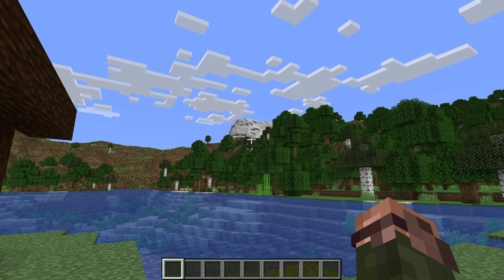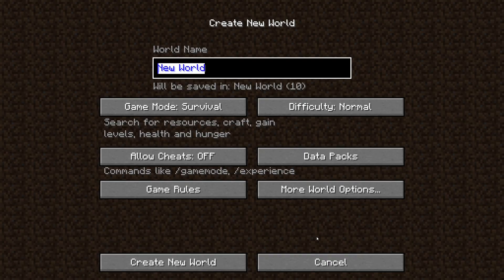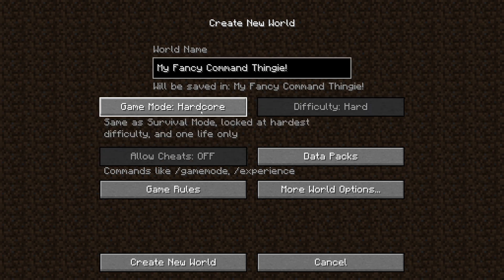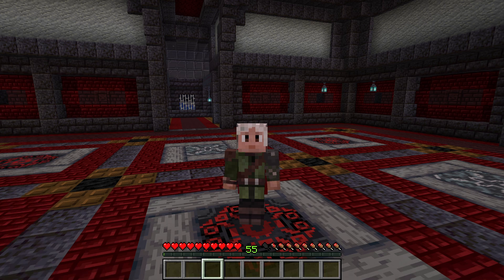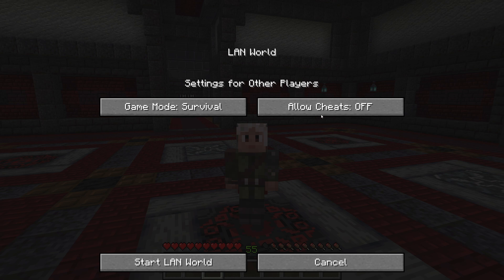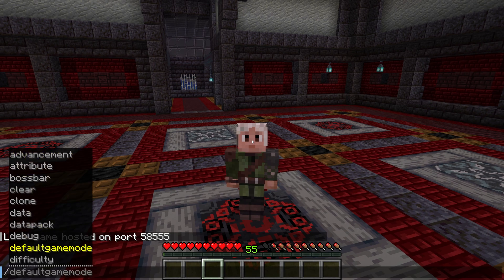Now we want to access all commands, which is only available in worlds with cheats enabled or on a server where you have operator access. Usually when starting a new project where you want to use commands, the best option is to start a creative mode world — this automatically switches on cheats, and you'll need to be in creative mode later anyway to use command blocks. If you're in a single player world where you don't have cheats enabled, don't worry — you can switch them on temporarily by pausing the game and hitting the open to LAN button. Make sure you have enabled cheats selected before you hit start LAN world, and then you'll be able to use commands until you close the world.